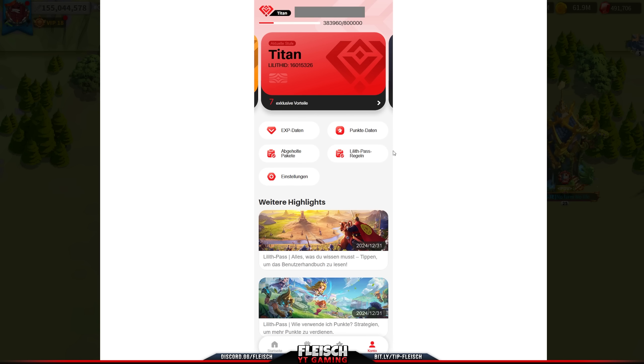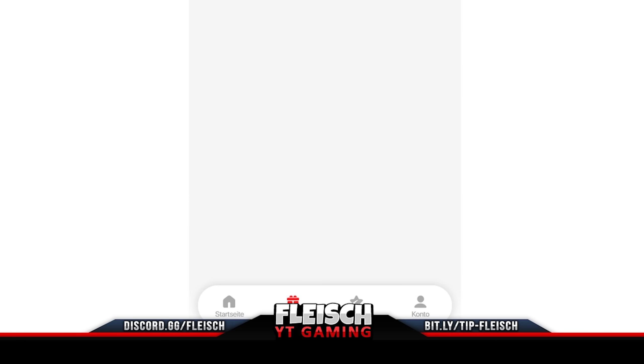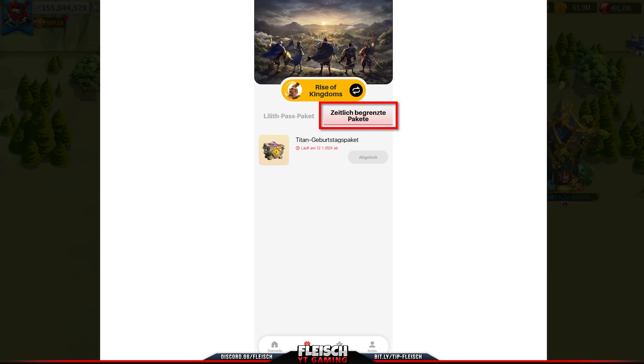On the very bottom there is a gift icon — click it — and then redeem your birthday package.